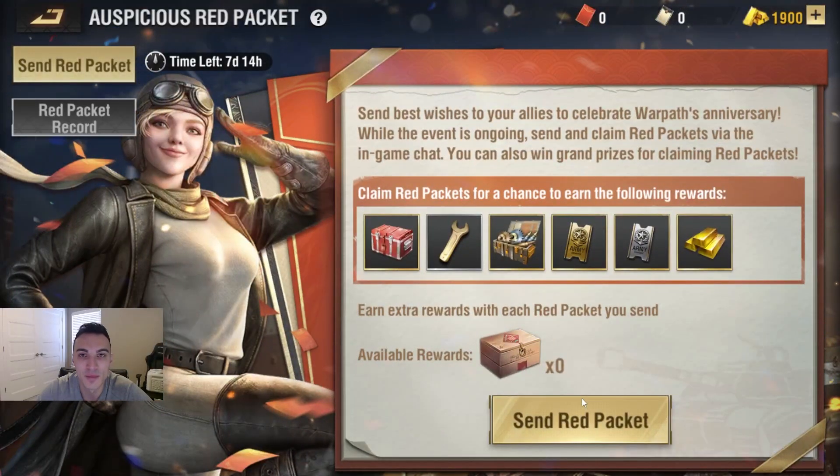Then there are Red Packets, which also came with the Christmas themed event at the end of 2022. You'll be able to obtain red packets and send them to your alliance, world chat, or battleground chat. The first five people to click on them get the prizes. After obtaining a certain amount, you can also send out the cream-colored packets, which give 10 people the opportunity to earn some pretty good prizes.